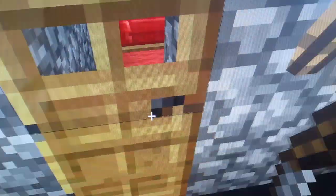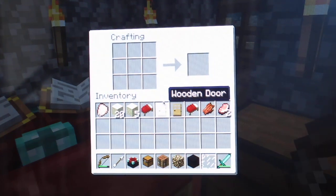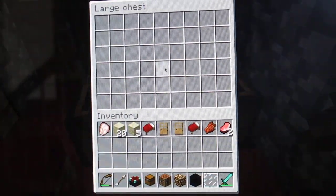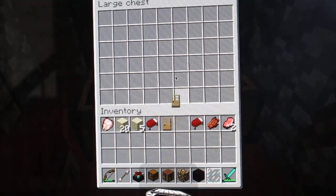Here's my room with two enchantment tables. And here's a crafting table here — you can make stuff with it. And here's a large chest; you can put stuff inside like a door.